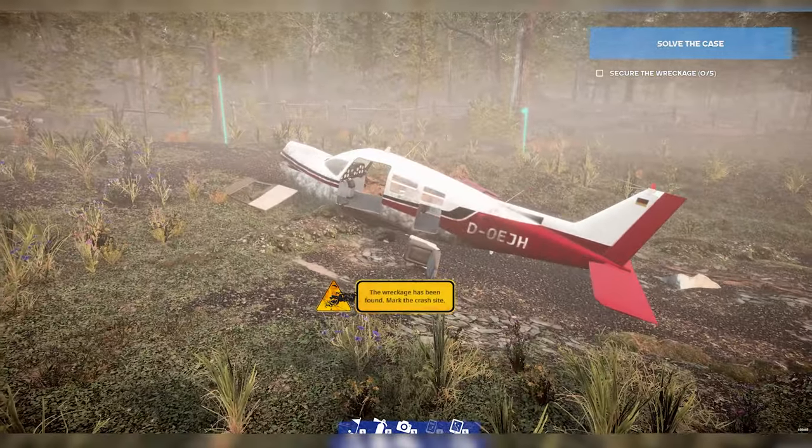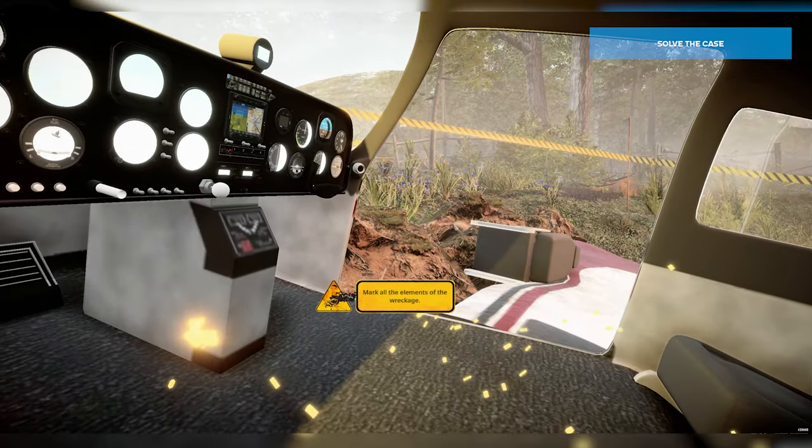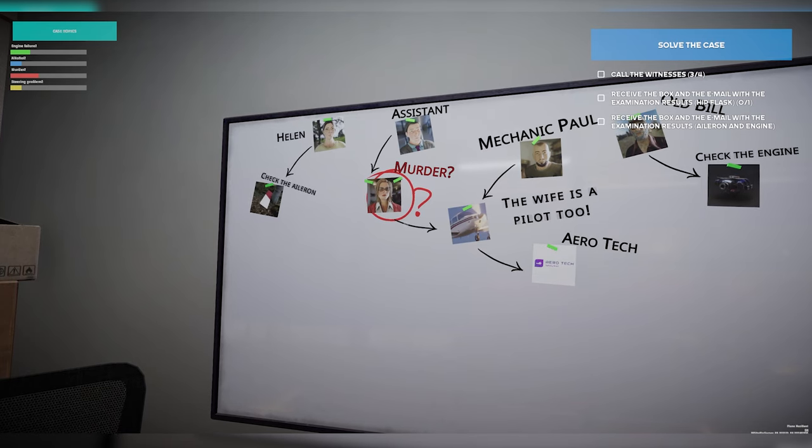So here it is. This is the crashed plane. It looks pretty bad. Oh my gosh. A fire just started, so that's not good. You can see already the murder aspect of this story is sort of taking over.